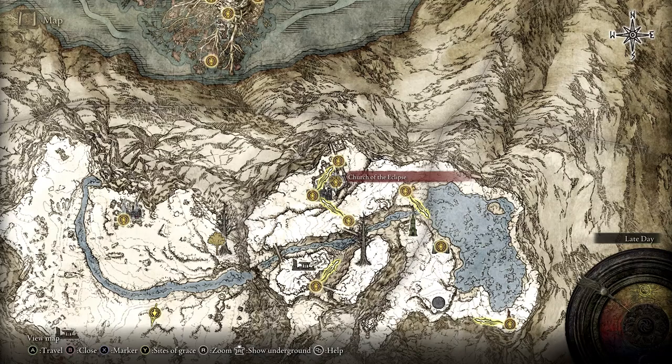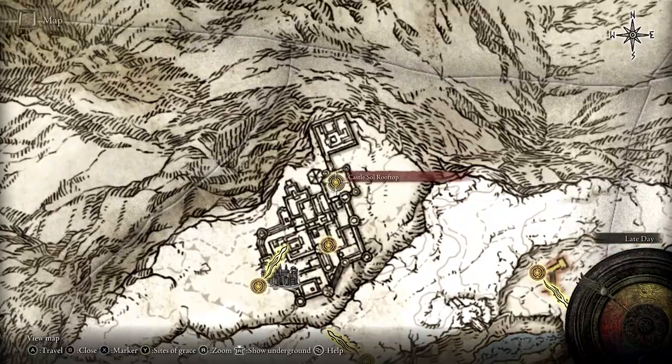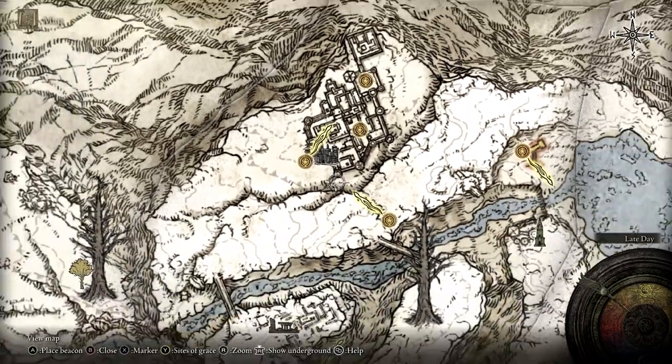His name is Commander Niall. And once you defeat him you can go up to the rooftop, and in a box you will see one side of the medallion.